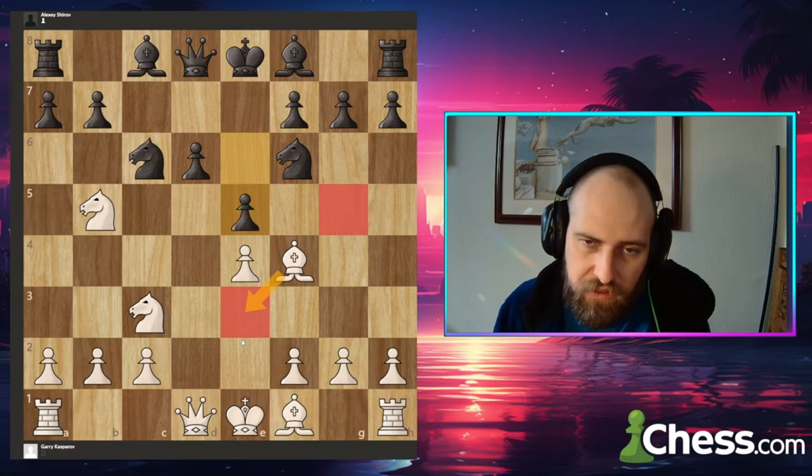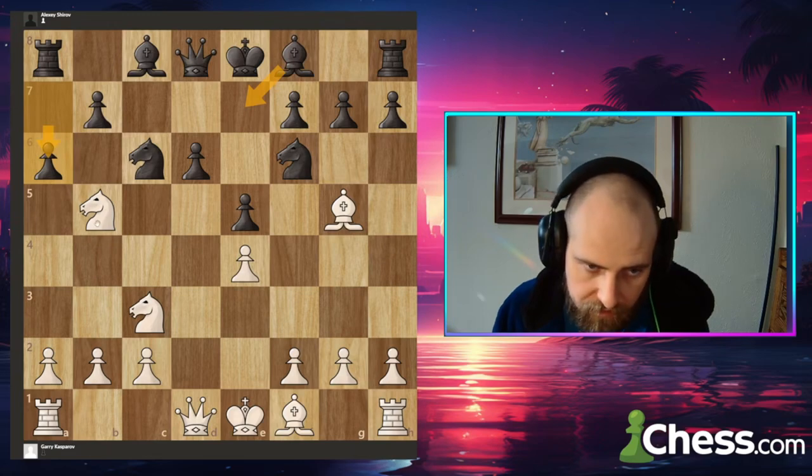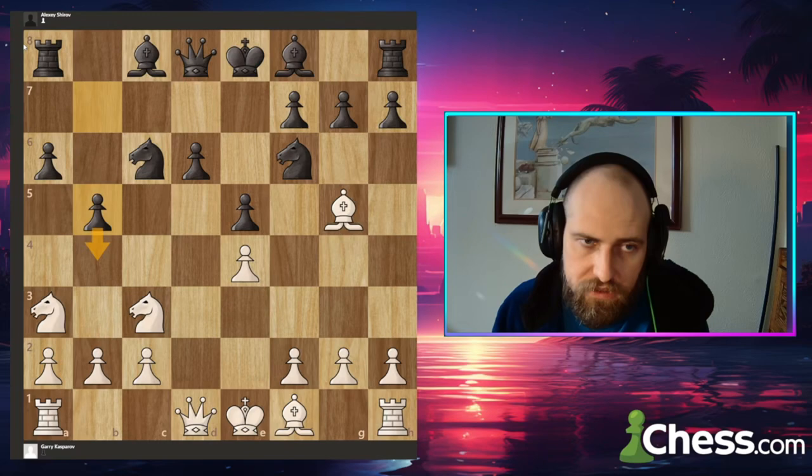Bishop g5. And we don't see, for example, bishop e7 — Shirov immediately kind of contests that knight, kicks it out of there. Seems like a pretty good move too, because I'm curious where this knight's going. If it's going back to a3, looks okay but a little bit awkward, and obviously he can't take. So knight back to a3, and then b5 is threatening a fork, so we'll have to address that. One thing I noticed is that this diagonal is now a little bit tender.